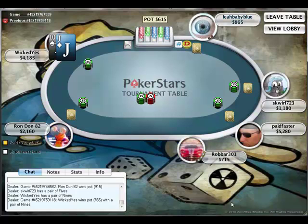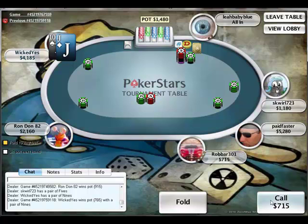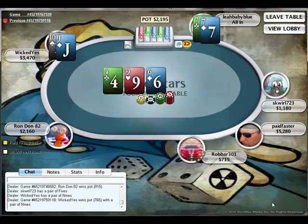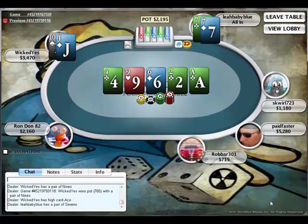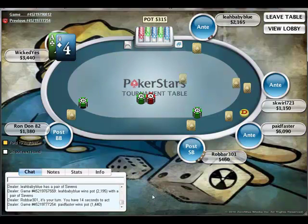Then we get Jack-10 in late position. We get an all-in, and I'm going to go ahead and call it to try and take her down. She has pocket 7s. I've got two over cards but I don't get it, so I keep her in the game a little while longer.